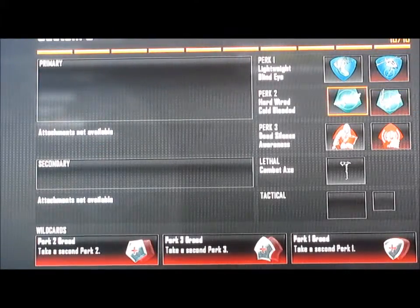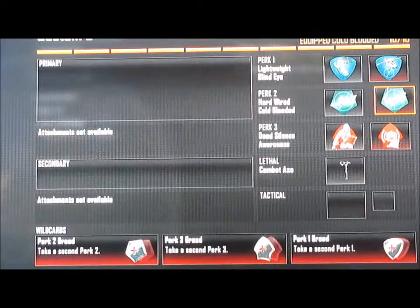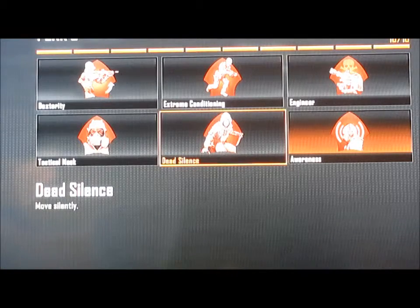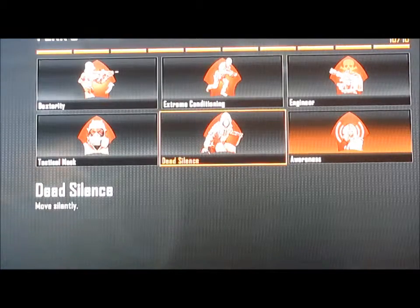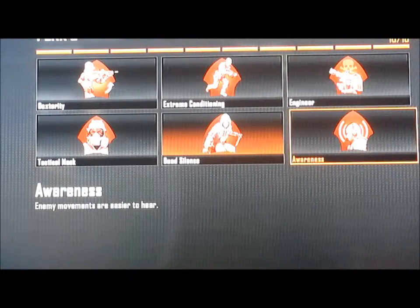For your second two perks you want hardwired and cold blooded. For your third pair you want awareness and dead silence.